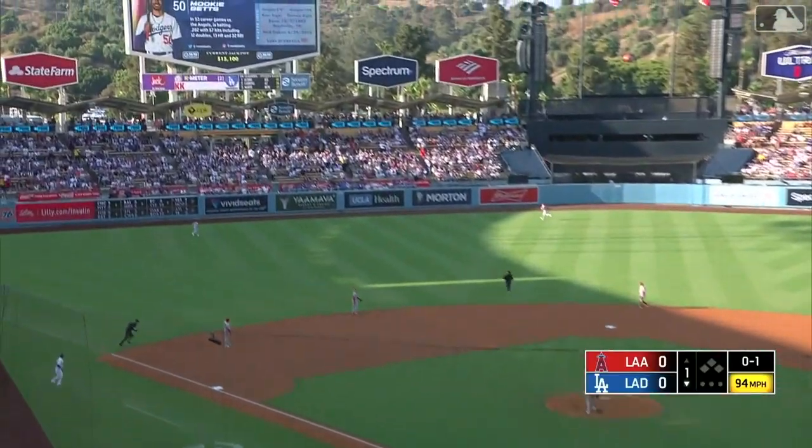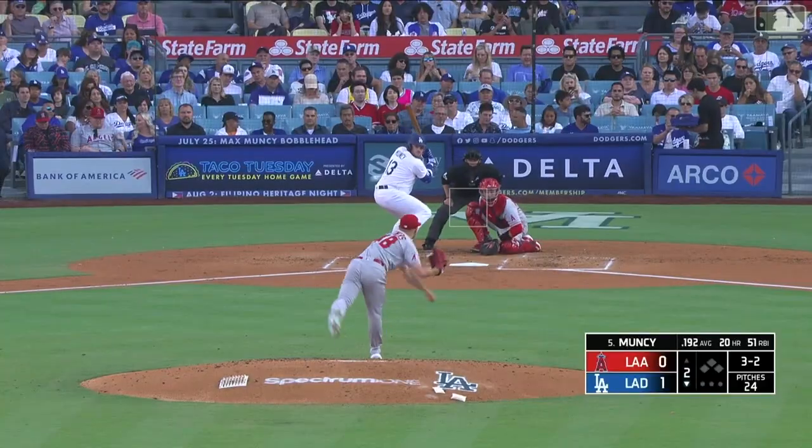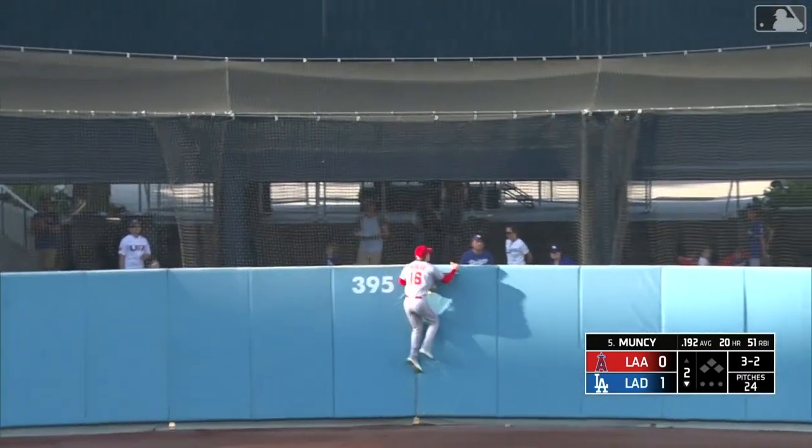Mookie Betts cranks one to left field. Mookie — on the three-two, straight away center. Back. Gone.